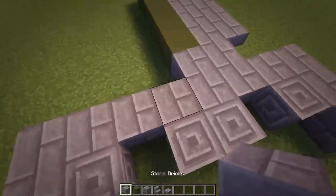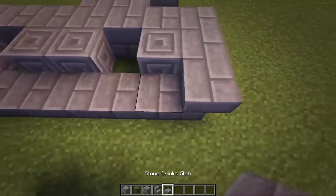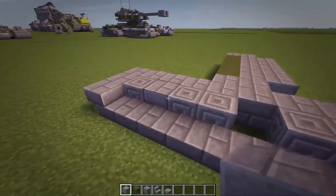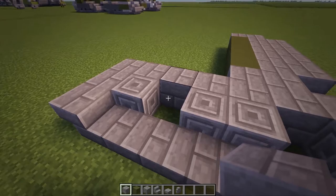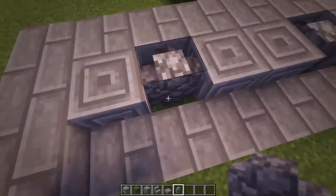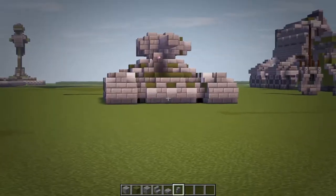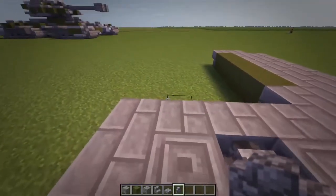Now just fill the rest of that back row with stone bricks. Then the front of the row is going to be filled in with stone brick slabs. For this gap in the middle between the carved blocks, you can do a stone bricks or a cobblestone wall. I'm going to do cobblestone wall this time - it adds a little bit more detail. It does mean there is a tiny little gap between that and the ground, but that adds a bit more detail.